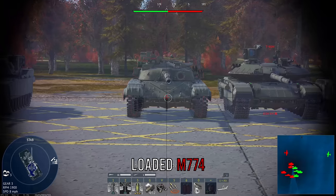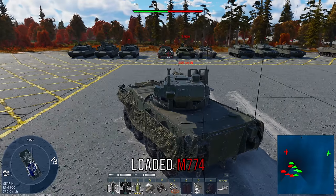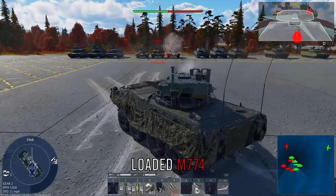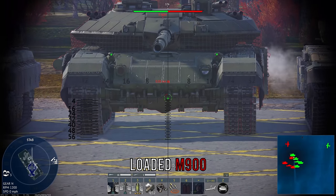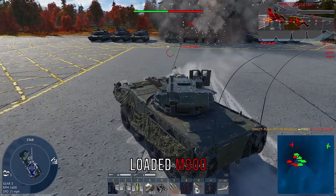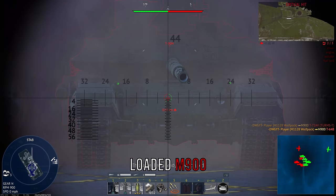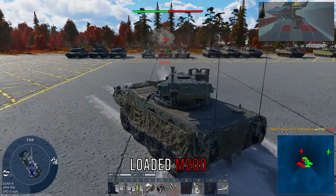The vehicle we're using is the Wolfpack, which has M900 and M774. With M774 loaded, it cannot pen the upper hull of a T-64B or a T-72A. Even though M900 can center-mass most of these tanks, you still need to know the weak spots for situations where it won't pen. As you can see, shooting M900 at a T-90M in that same area is not going to pen, and then the T-90 would be able to kill you very easily.